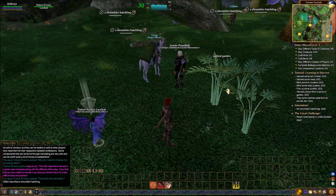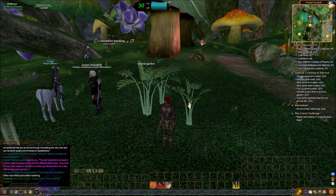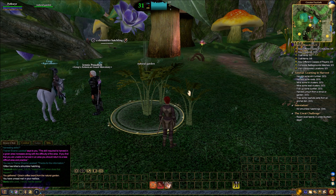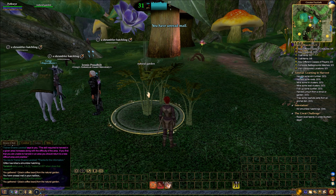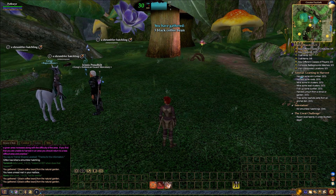We can highlight these objects in the world, mouse over them, then walk up to them and left-click to interact with them. In this case, this is a harvesting node. We have this other quest, which is learning to harvest — collect a bunch of different harvesting items. Right now I'm going to harvest this particular node, but then I'm going to go do the adventuring quest first.